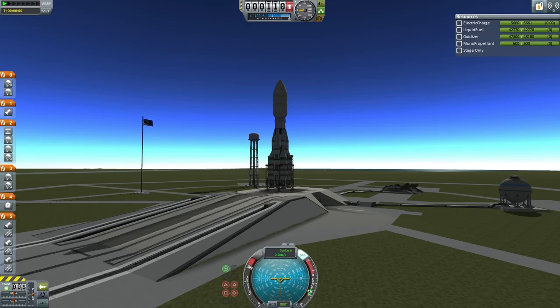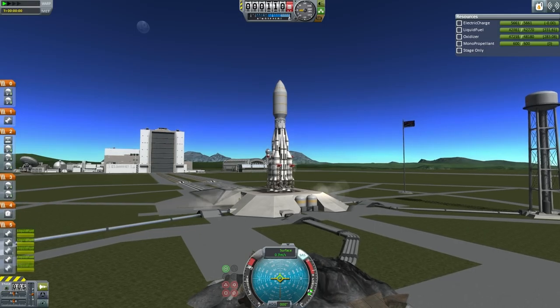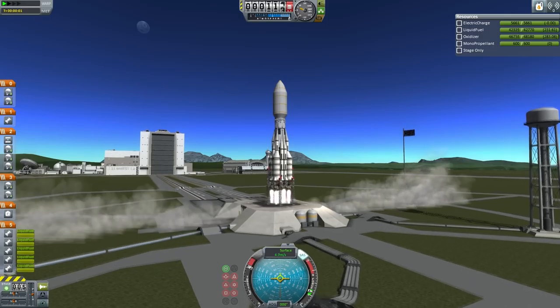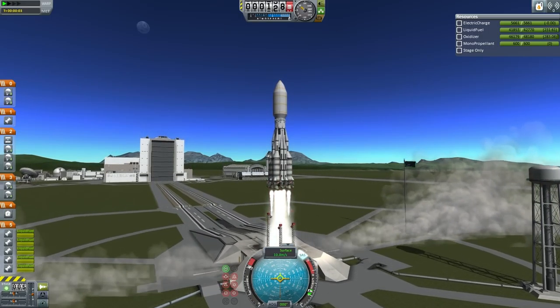A secondary goal is to attempt the recovery of the Taurus C launcher. And so with that, here we go with the count. T-15, 14, 13, 12, 11, 10, 9, 8, 7, 6, 5, 4, 3, 2, 1 — and liftoff. We have liftoff of the Taurus C launcher with the Module Tug to low Kerbin orbit.